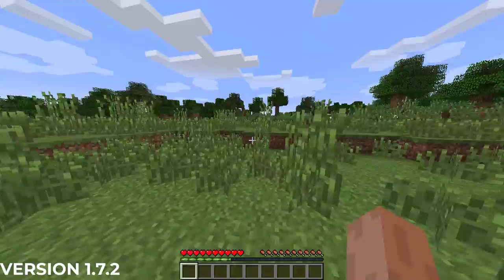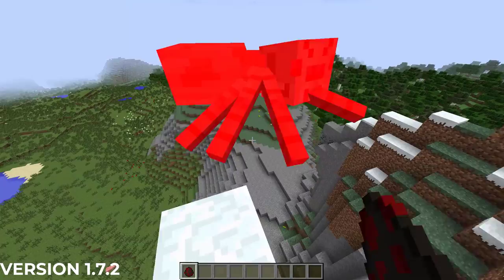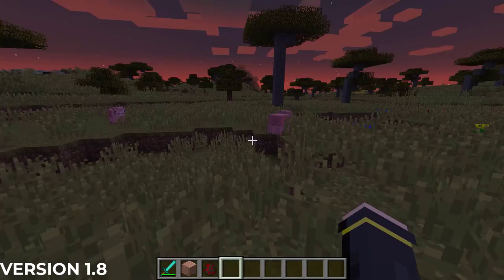In October of 2013, Minecraft brought the update that changed the world with Minecraft 1.7.2. This update saw spiders no longer being provoked by a player in creative mode — a small change, but it definitely makes sense.